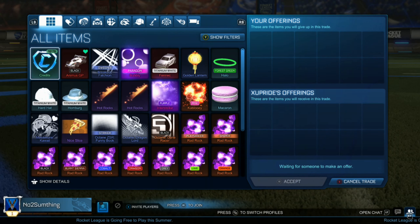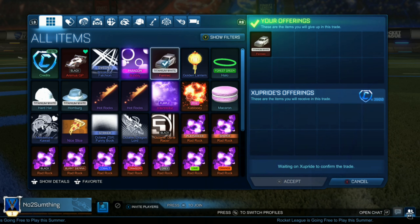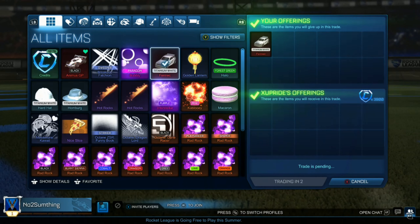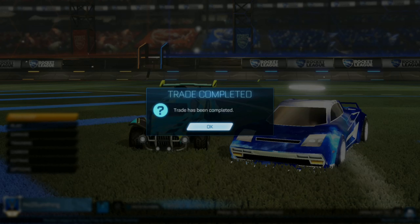We're getting that minimum value for the titanium white fennec of 3900 credits. I believe the minimum value when you guys are watching this is around 3700, so it has dropped a little bit, but we're making over a thousand credit profit from those emeralds. Couldn't be happier.